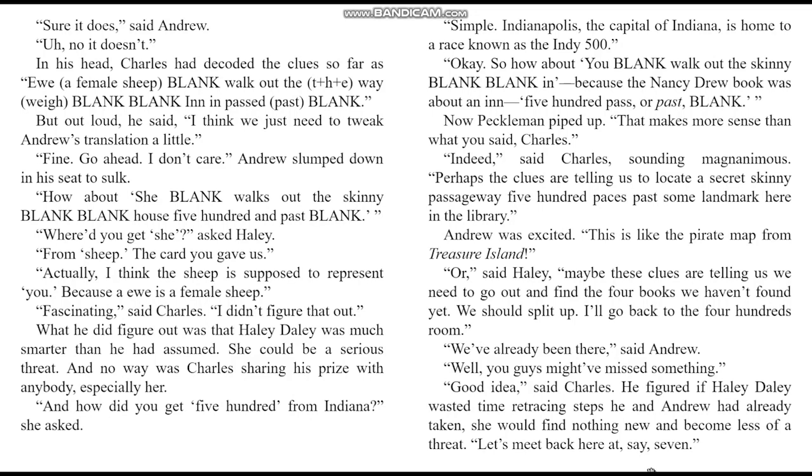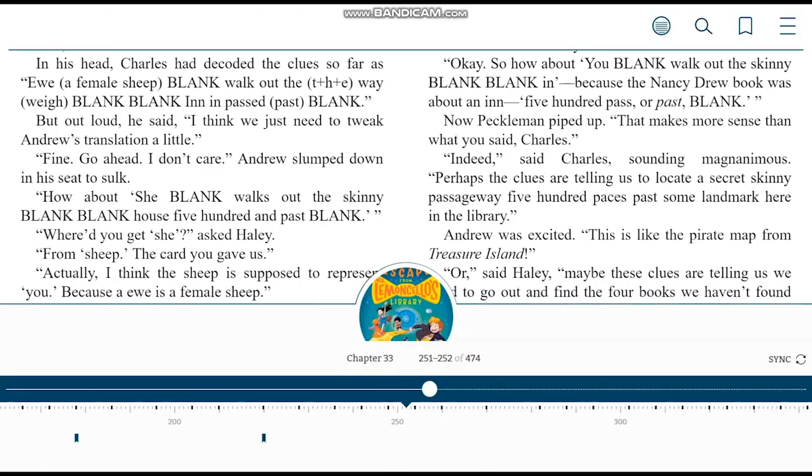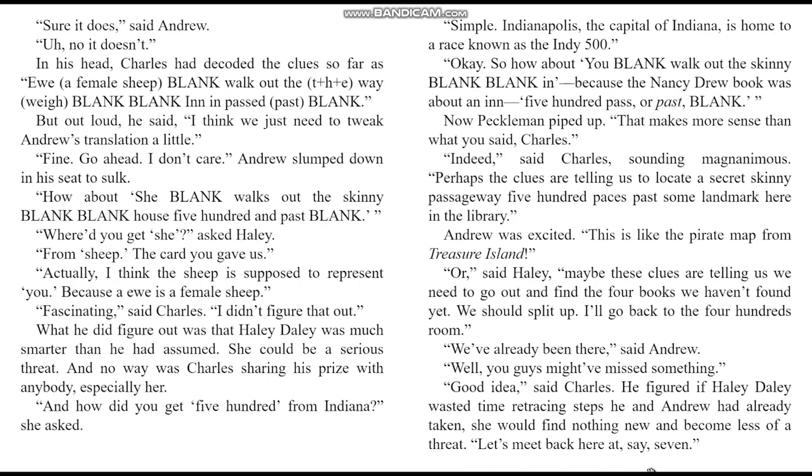Out loud, Charles said he thought they just needed to tweak Andrew's translation a little. How about: she blank walks out the skinny blank blank house, 500, and past blank? Where'd you get 'she'? asked Haley. From sheep — the card you gave us. Actually, I think the sheep is supposed to represent 'ewe,' because a ewe is a female sheep. Fascinating, said Charles. Haley could be a serious threat. And how did you get 500 from Indiana? Simple — Indianapolis, the capital of Indiana, is home to a race known as the Indy 500.